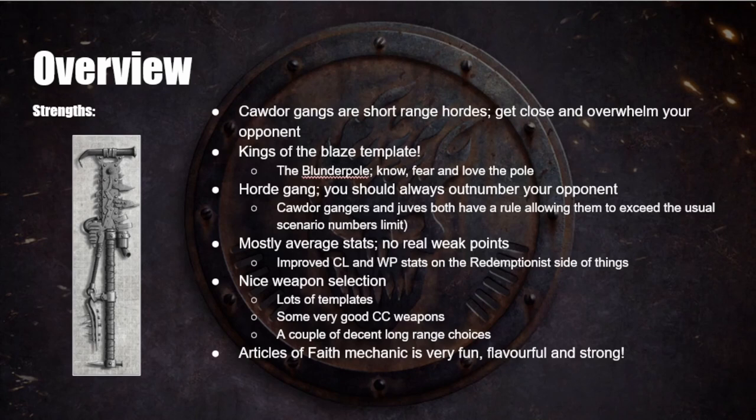You have some decent long-range choices and the ability to put out blast templates at range — like the big crossbow. Finally, the Articles of Faith mechanic is very fun, very flavourful, and very strong, which is kind of the holy grail of Necromunda stuff. Sometimes you find stuff that's strong, sometimes stuff that's fun, but finding stuff that's both is excellent.